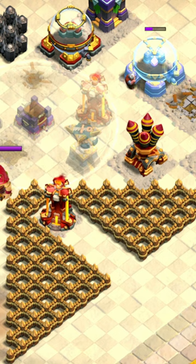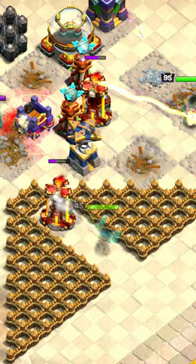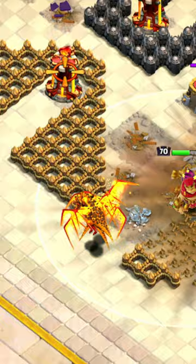Once the Invisibility spell fades, drop the Royal Champion at the bottom Inferno and a Skeleton spell on the Spell Tower. Drop the other Invis spell on the Champion once the Inferno is taken down, then drop the five Super Dragons at the bottom left with the rage spell in the middle of the Inferno Towers.